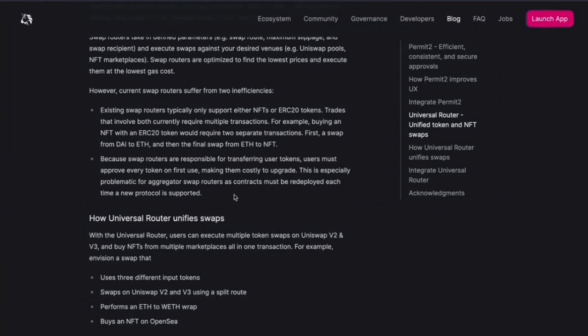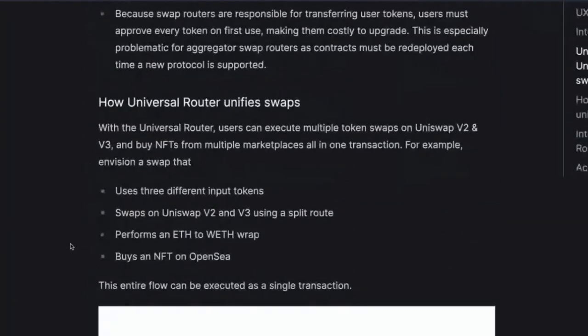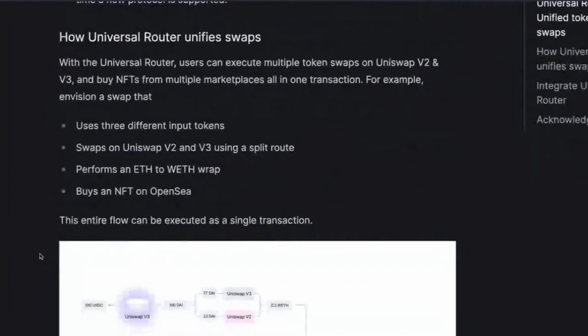I wonder if they were making this and then were like, 'this approve step is lame, let's just make something like Permit 2.' Users can execute multiple token swaps on Uniswap V2 and V3 and buy NFTs from multiple marketplaces all in one transaction. It uses three different input tokens, swaps on Uniswap V2 and V3 using a split route — that's going to be interesting to look at.